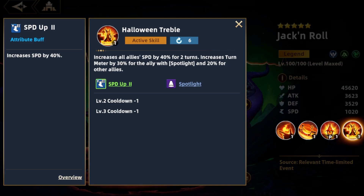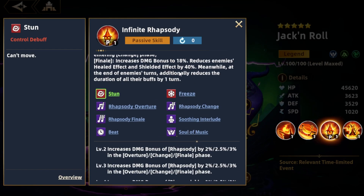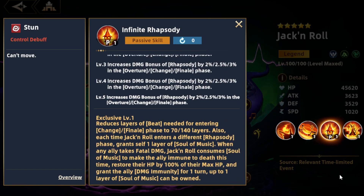Now let's look at Big Jack's exclusives. At E1, Big Jack requires fewer layers of beat for his bonus effects to occur, and he'll also gain an additional powerful effect. When one of his allies takes fatal damage, he will restore their health to full and give them damage immunity for one turn. When this happens, Big Jack will lose this extra effect; however, he can gain it back by gaining enough layers of beat.